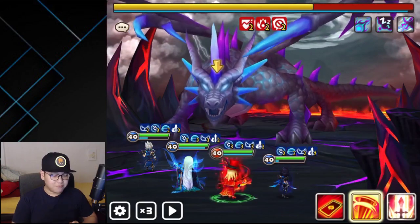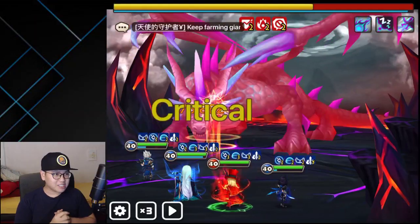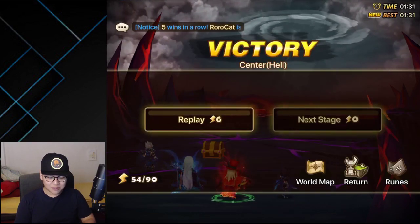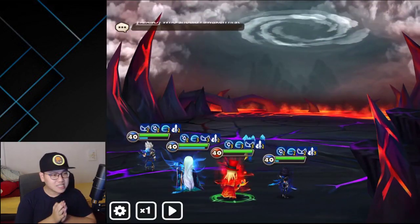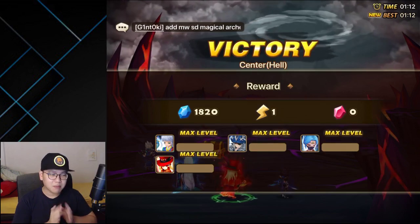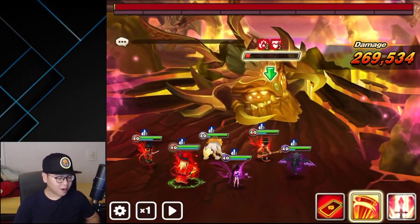That was way too fast, I couldn't even see how much that was. Boom — the boss is gone! 77,000 for the second skill. I expected a little bit more, but maybe for a second skill that was not too bad.